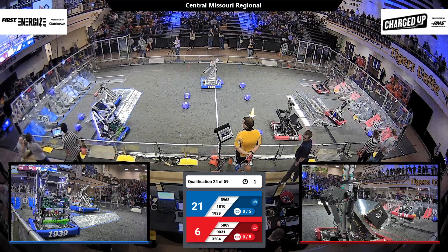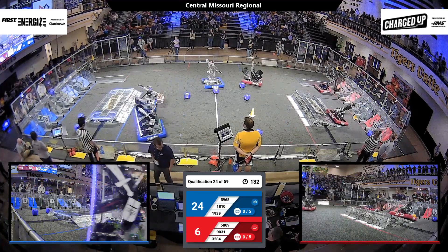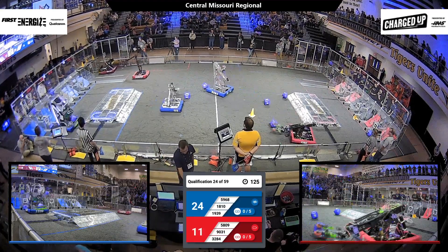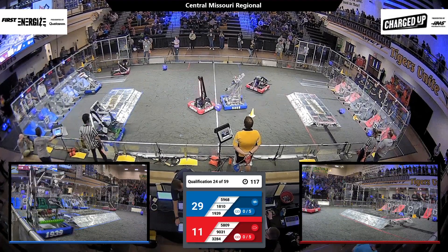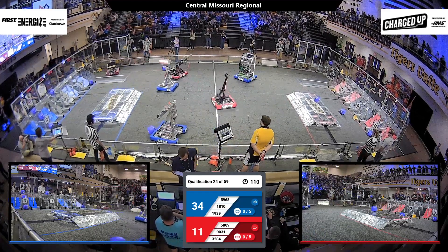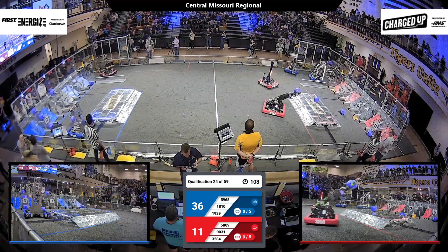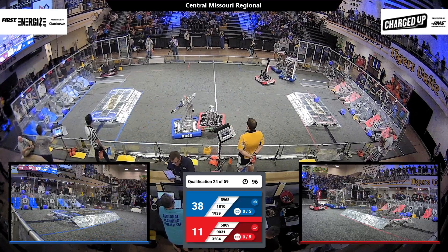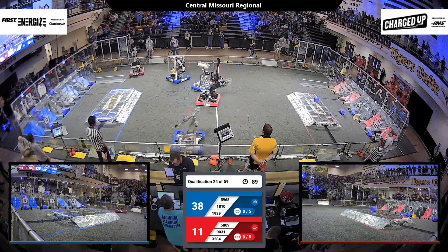1810 engages with the start station for the Blue Alliance. That's good for 10 points. 1939 Kniggetts gets a cube deposited on the upper node. And 1810 drops a cube onto the bottom node. 3284 is just grabbing game pieces and getting them down toward their end of the field so that somebody can score with them.